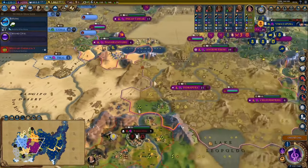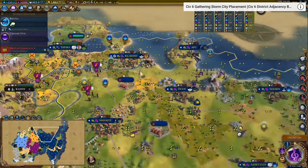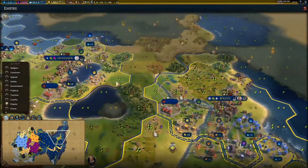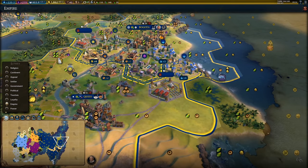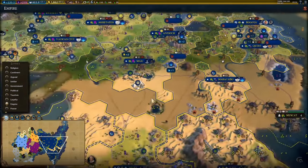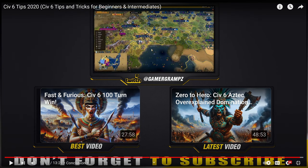I'll put a link in the top right corner to a tutorial video where I teach new and intermediate players the basics of how to plan your cities properly to have the most productive cities possible — how to put your districts in the right position and use planning ahead to get the strongest cities you can. It covers the concept generally and then goes into each victory type specifically, with timestamps pinned at the top of the comment section so you can jump to whatever part you're interested in.